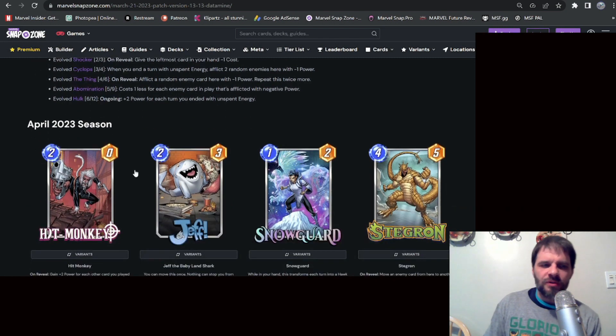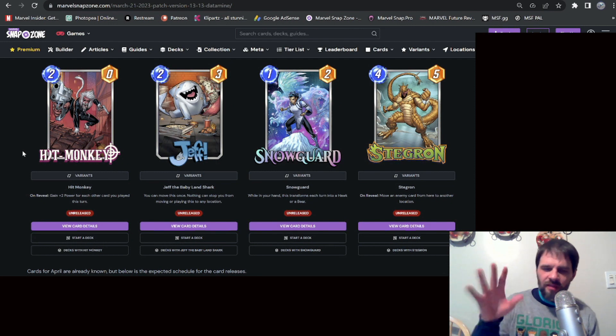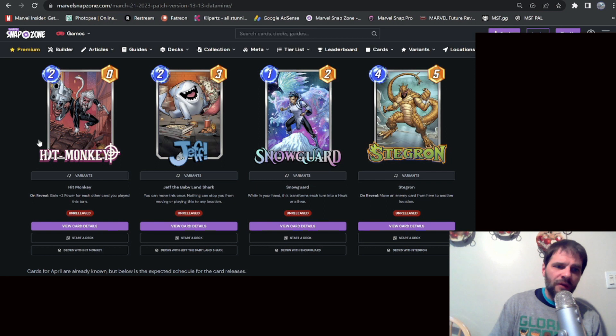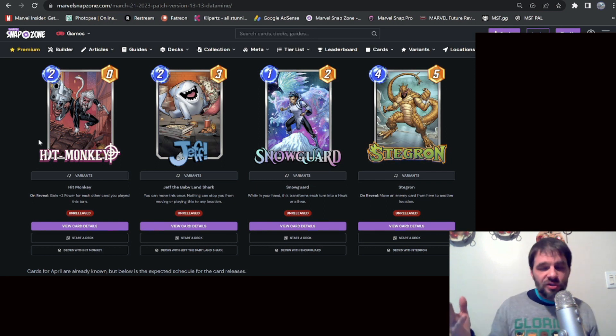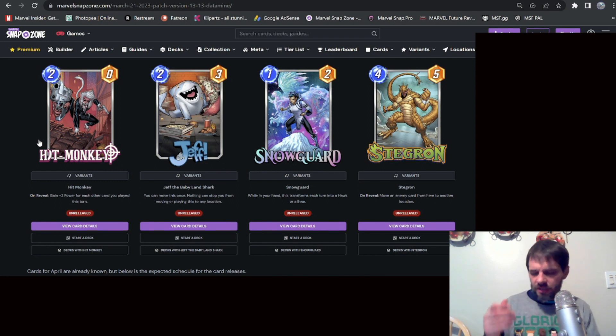April 2023 cards: Hit Monkey, Jeff, Snowguard, and Stegron — I did a video on Stegron. Hit Monkey: gain plus two power for each other card you play this turn. He's a two-cost card so you want cheap cards played that same turn to build him up. Jeff: you can move him once and nothing can stop you from moving or playing him to any location — I think it's amazing. I'm very curious to see how he plays on Death's Domain.